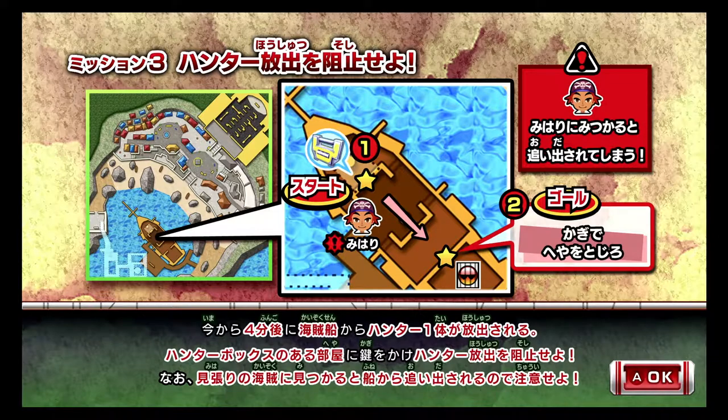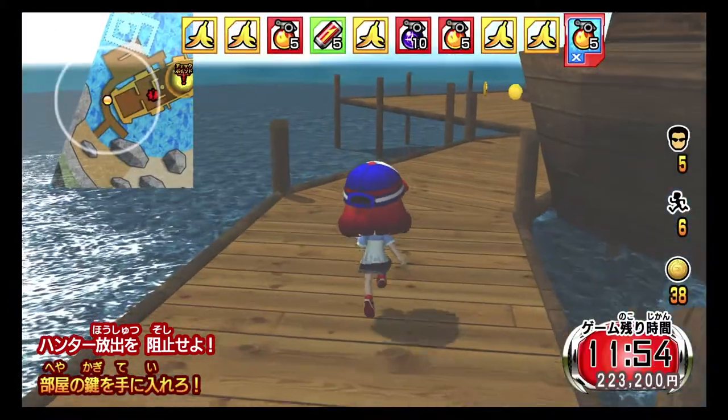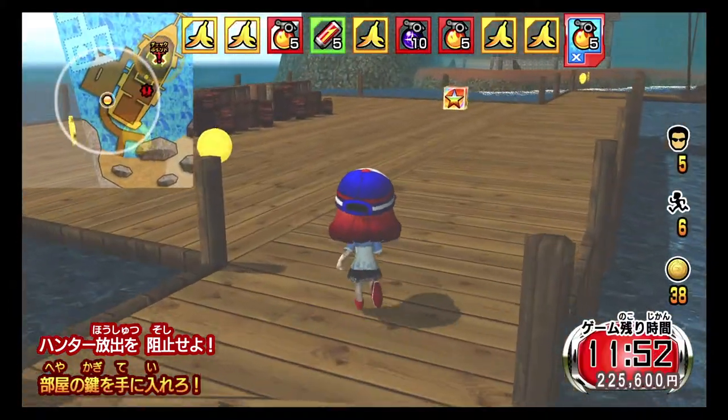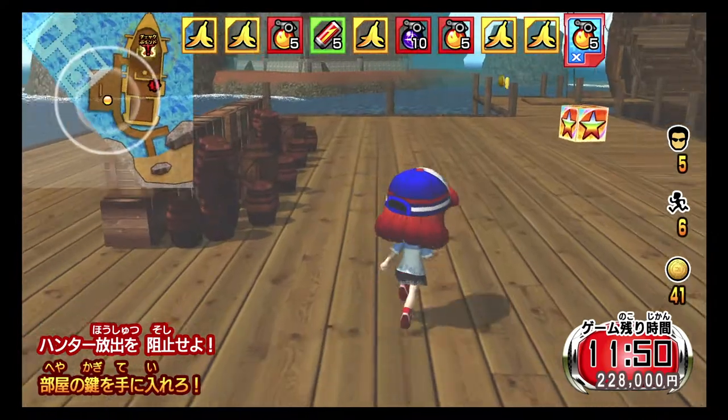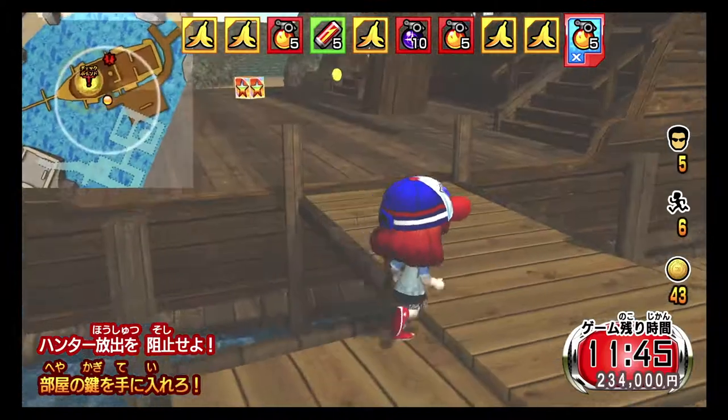We've got four minutes to do this to prevent a hunter from being released. Apparently the pirate with the red exclamation mark on the boat will kick you off if he captures you. We've got to be stealthy. Let's grab the coins first and do this.